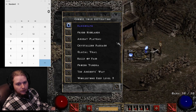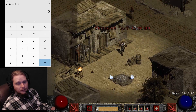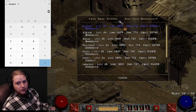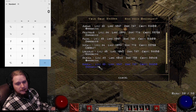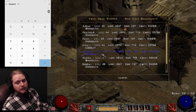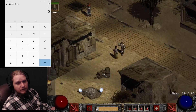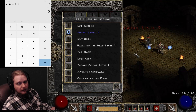Now let's grab a Merc. One of the best Mercs for a Barbarian is the Act Two Mercenary — specifically the defensive Merc, which has the Holy Freeze aura. Holy Freeze is just an amazing ability and it's going to help your character out a lot.